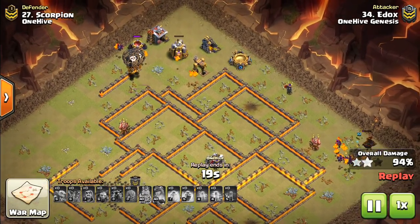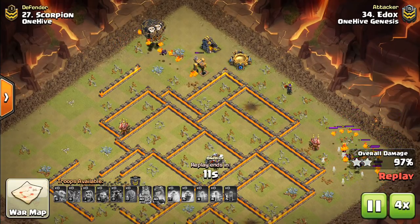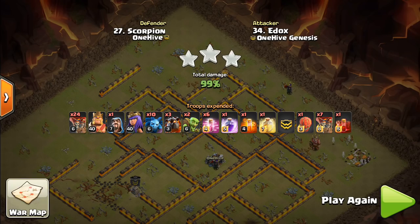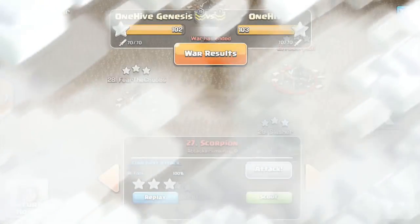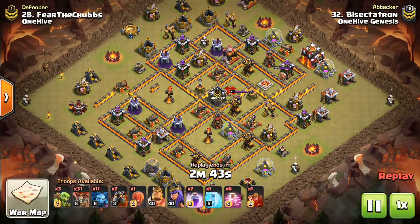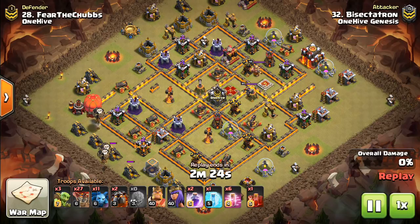We'll take a look at an attack that uses an Electro Dragon in the CC — another popular thing at pretty much every Town Hall level. One more from OneHive Genesis. This next one is a similar use but highlights even better the value of the Stone Slammer over the Battle Blimp.